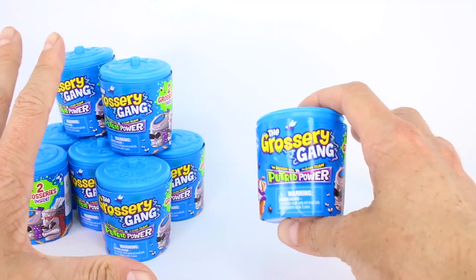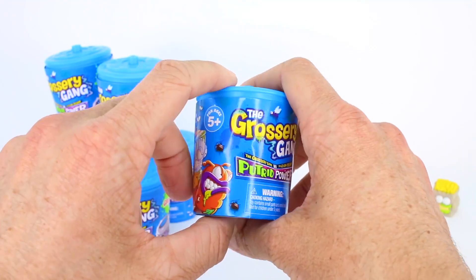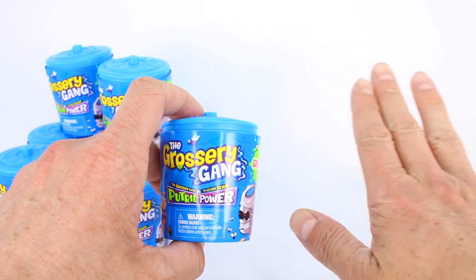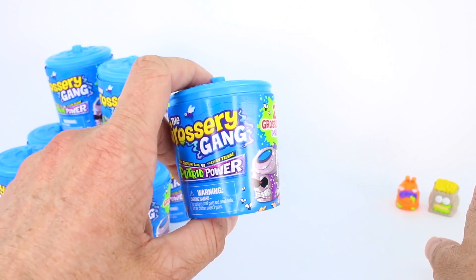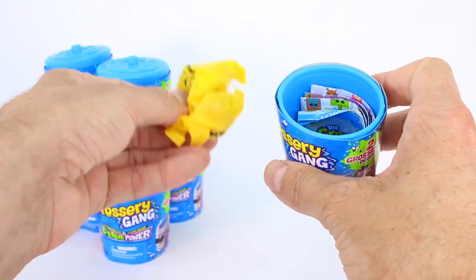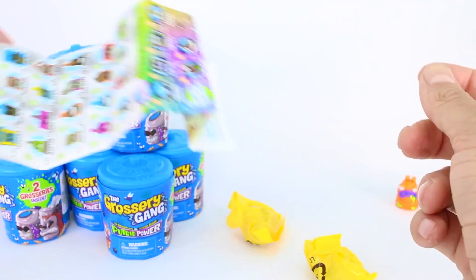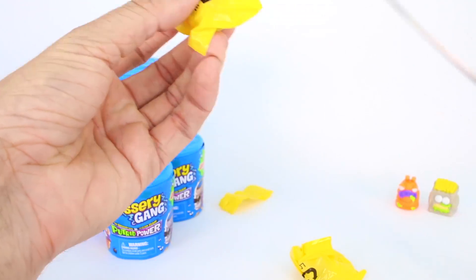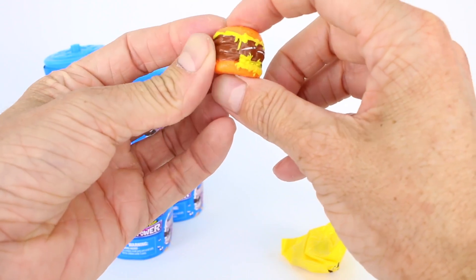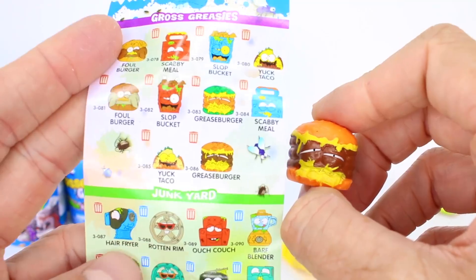The plastic is off, and we have our Grocery Gang members right over here. If we ever get a Clean Team member, we are going to make sure to put it on the opposite side of our Grocery Gang Putrid Power members, because we don't want the Clean Team next to the Grocery Gang members — we like them gross. Let's pop off the lid and open this one up. This is Grease Burger, from the Gross Greasies category, and it looks like this one is a common. Check out the grossness — it's definitely a greasy burger.